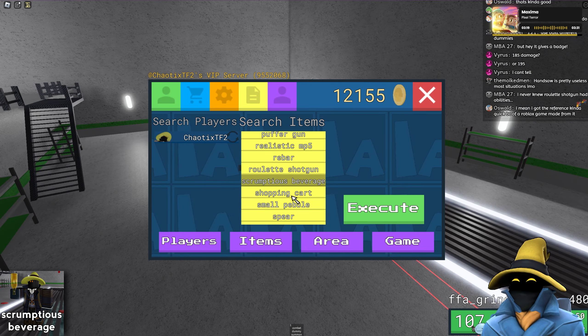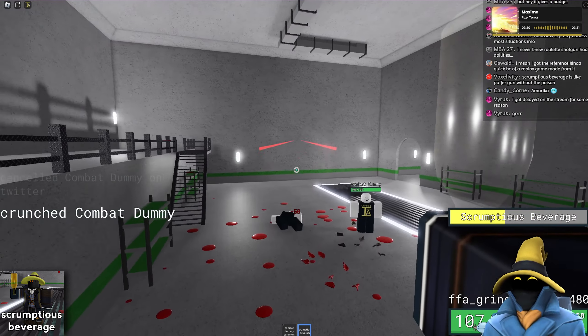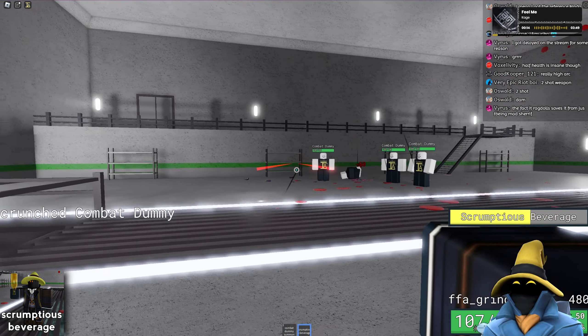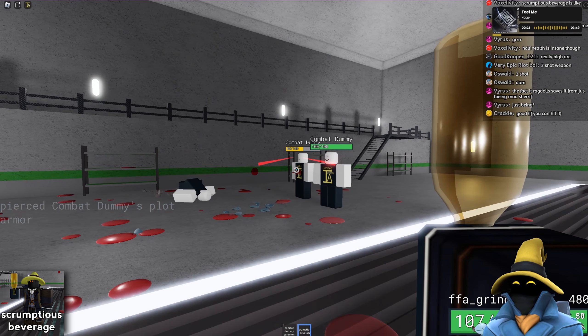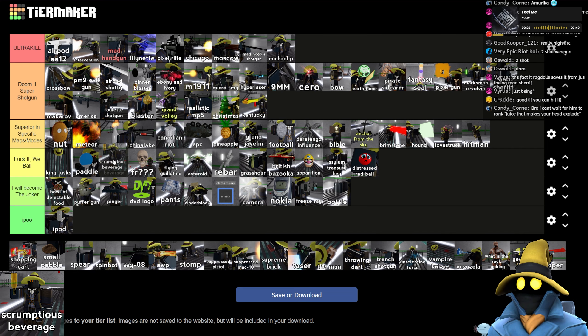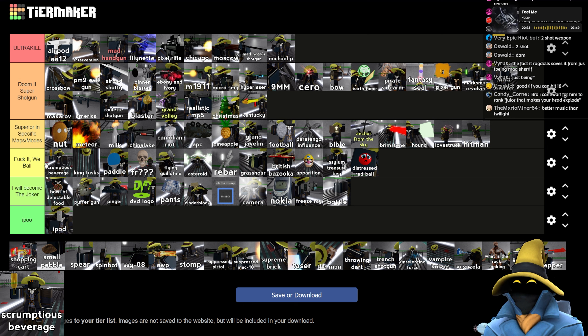Scrumptious Beverage is actually really good — it ragdolls them and deals 50 damage. It does have an arc, but realistically it's still going to be hitting them more often than not. This is better than Mad Sheriff anyway even if it didn't ragdoll, because it recharges much quicker. I think this goes in fucking wee ball — I think above King Tusks.